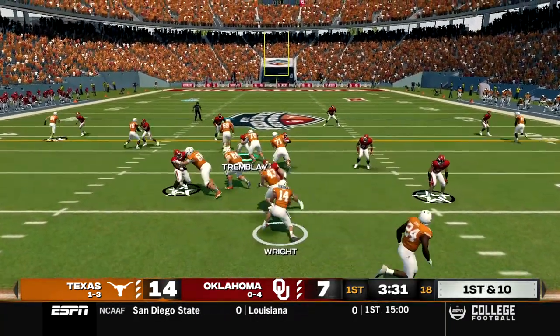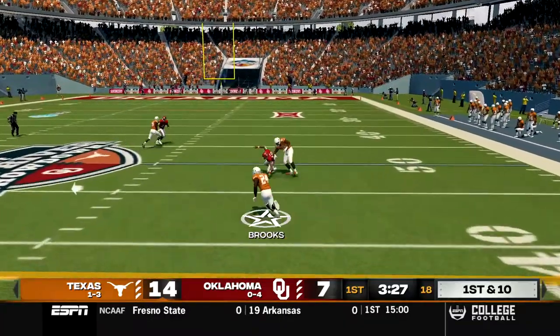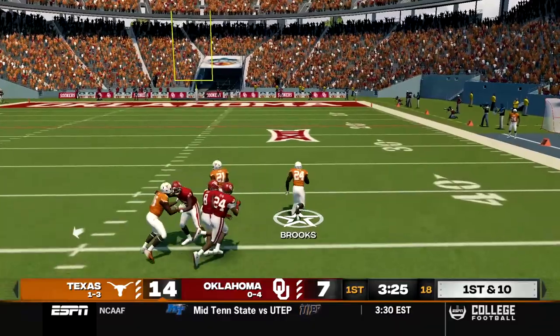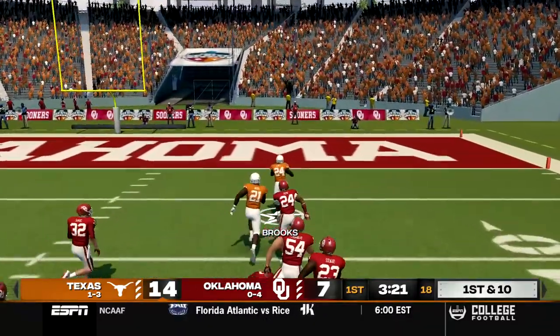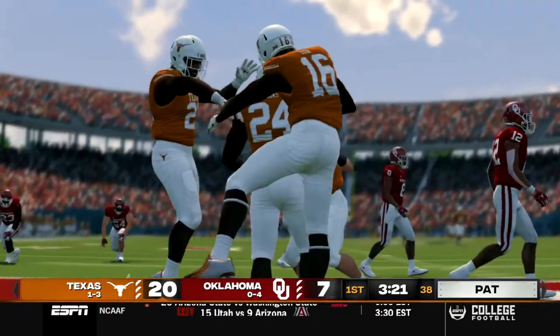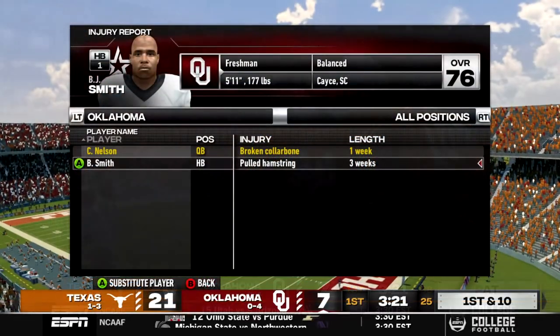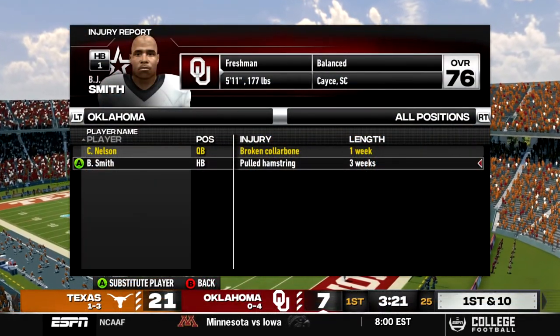First and 10, Wright takes the snap on a read option, pitches it to the outside, caught by Brooks. He's got the first down, still going, cuts back inside then back to the outside. Two plays in a row Texas is going to get a big rushing touchdown, they've scored on one play the last two drives, this one from 72 yards out. And running back BJ Smith has pulled his hamstring so he will miss at least the next three weeks.